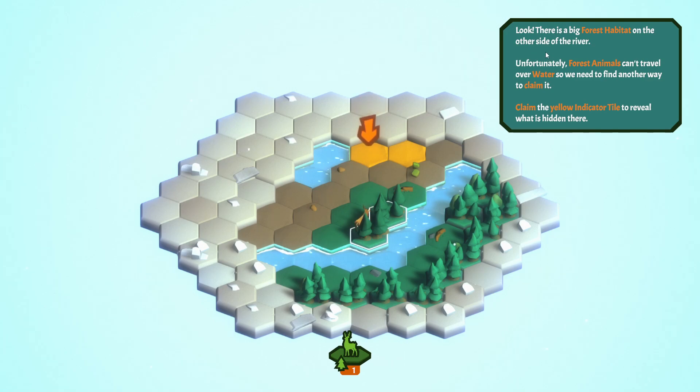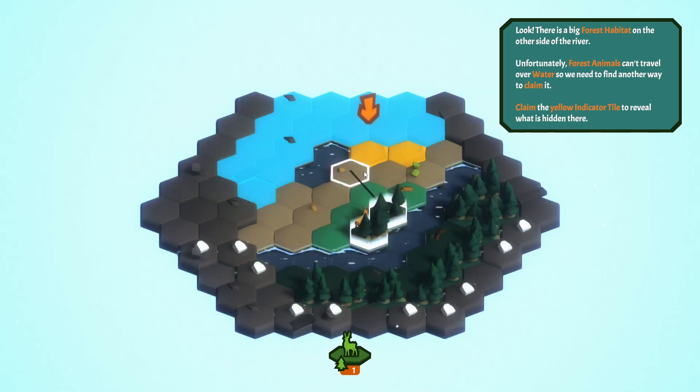Look! There is a big forest habitat on the other side of the river. How do they know this? Oh, you mean this thing. Unfortunately, forest animals can't travel over water, so we need to find another way to claim it. Claim the yellow indicator tile to reveal what is hidden there — we're going to send our deer this way.